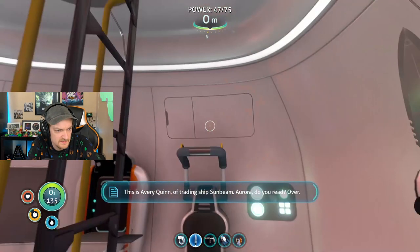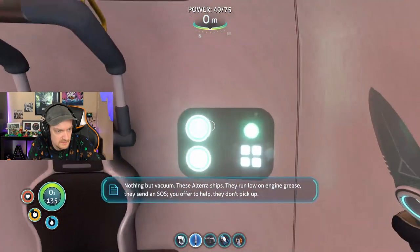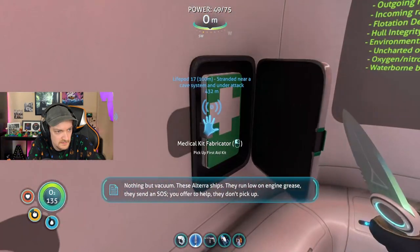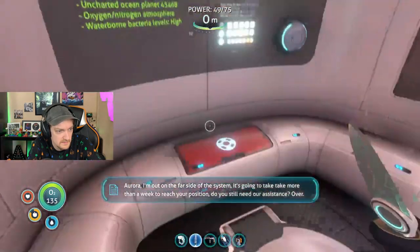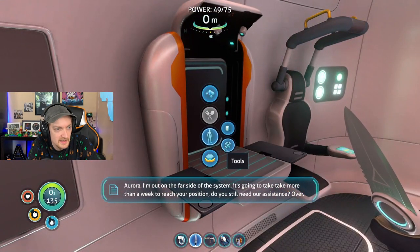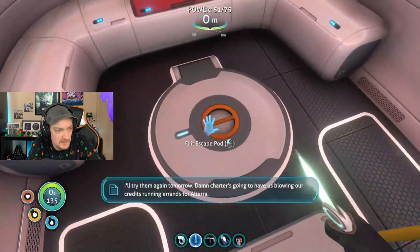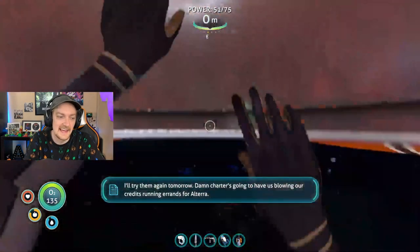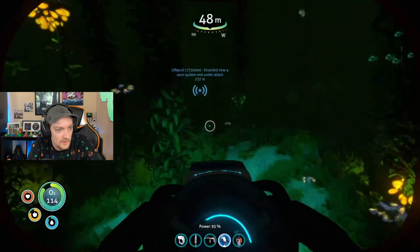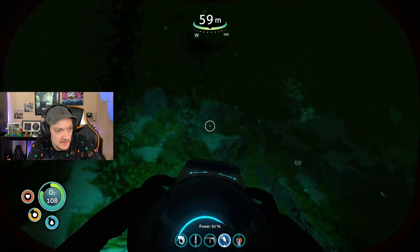Another SOS. I'm a twin of trading ship Sunbeam. Aurora, do you read? Over. Nothing but vacuum. These Altera ships — they run low on engine grease, they send an SOS, you offer the help, they don't pick up. Aurora, I'm out on the far side of the system. It's going to take more than a week to reach your position. Do you still need our assistance? Over. I'll try them again tomorrow. Charter's going to have us blowing our credits running errands for Altera. I am hunting silver ore once again to get the wiring kit one more time. We're going to go see if we can get near Lifepod 17 since we need to go a little far out anyway.